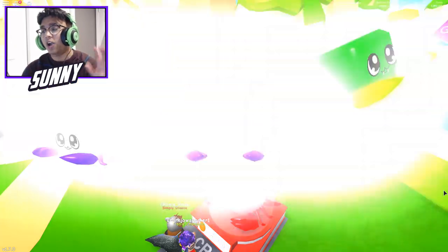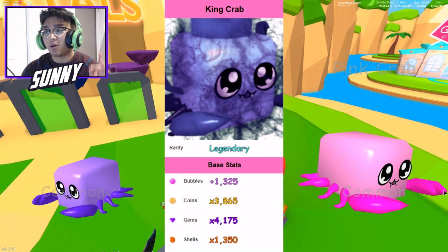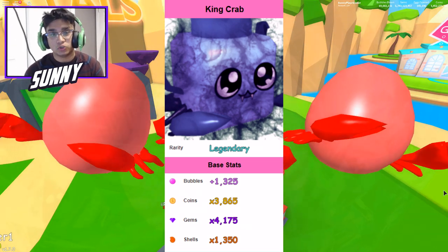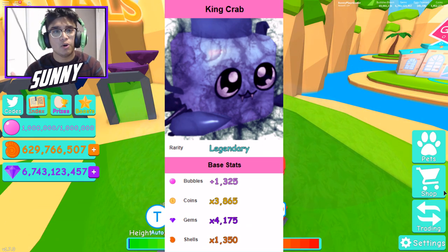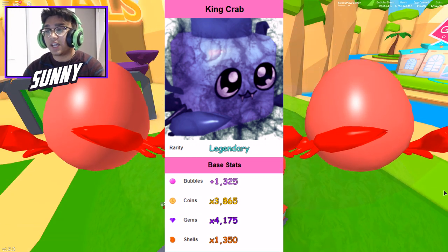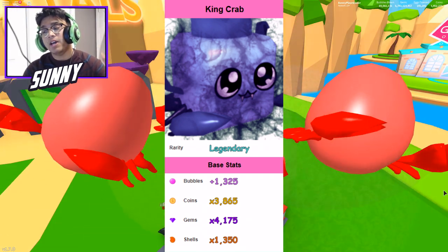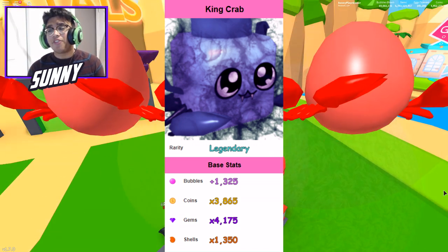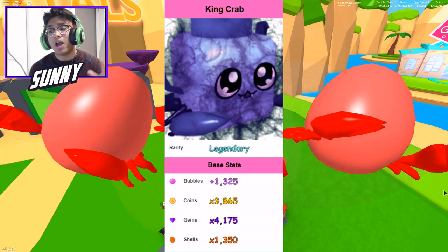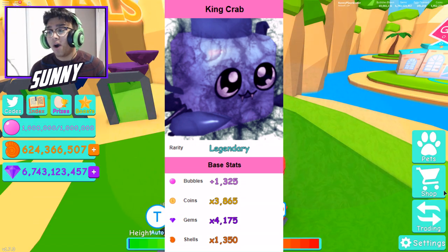Yeah, I believe it's the crab egg. On your screens you guys will be seeing the best crab you could actually get, which is a .0008% chance. But right now it's a .16% chance for me because I have the lucky game pass as well as the lucky code. The king crab stats: bubbles is 1,325, coins is 3,865, gems is 4,175, and shells are 1,350.